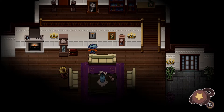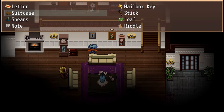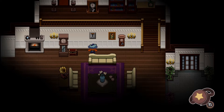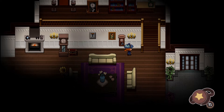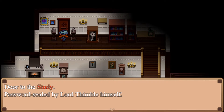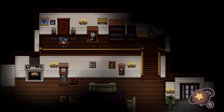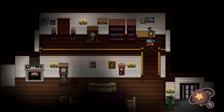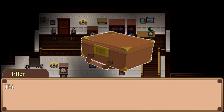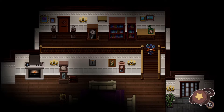In a new area called 'crazy house,' there's something I can't reach by hand. There's a password-sealed item: 'sealed by Lord Thimble himself — note to self, top two favorite songs.' There's also a suitcase with a code I don't know yet.